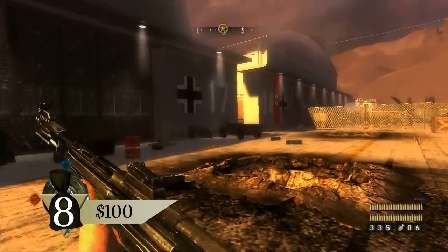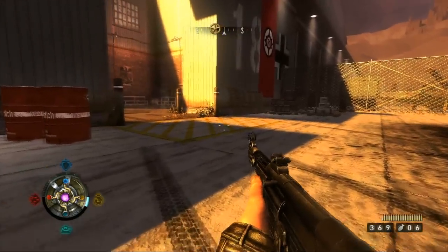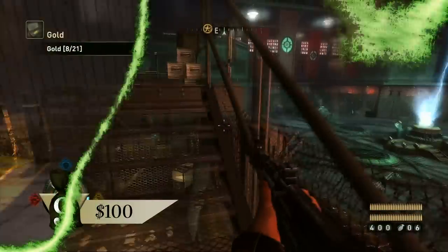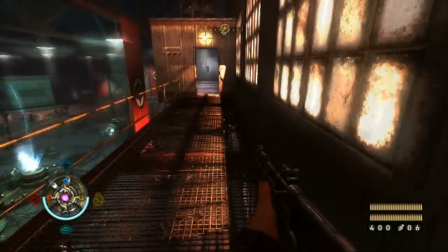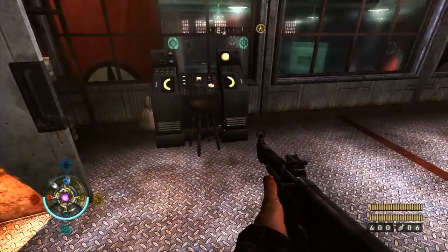Run to the southeast corner of the airfield. The gold is hidden behind some crates. Using the walkways, head to the southwest control room. The gold is next to the north control panel.